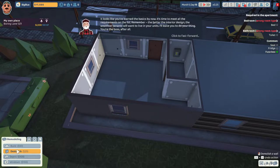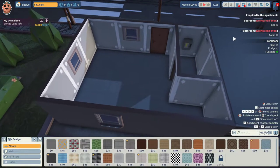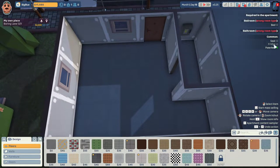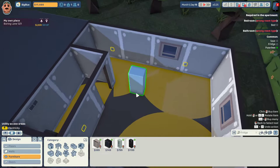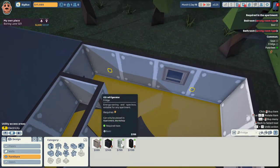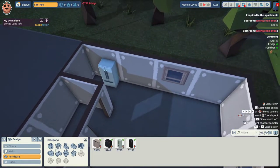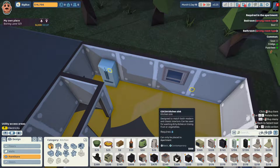The better the interior design, the wealthier tenants will want to live in. This is still Auntie's house. So what do we need? We need a bathroom, a bedroom, a fridge. I'm thinking kitchen over here. It's gonna be a little tight, but I think we can work with it. Right there goes the fridge. We'll still need a stove. We should go countertops first. What if we go basic and contemporary for everything in here?